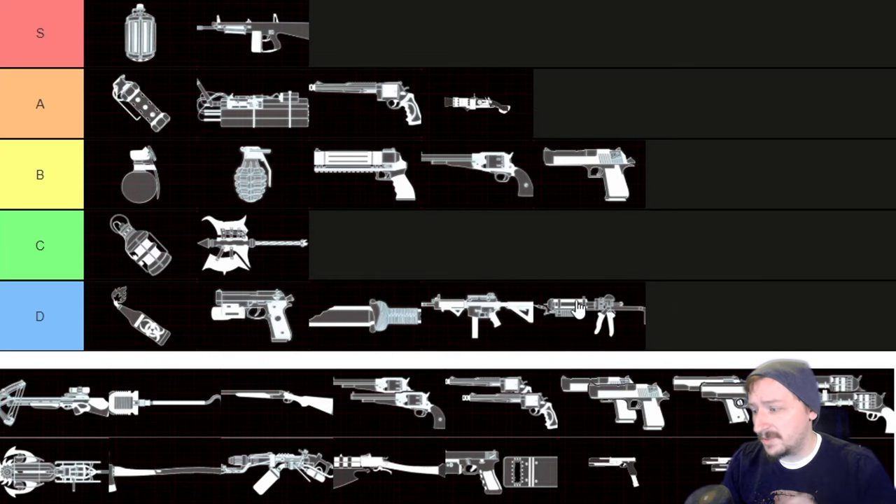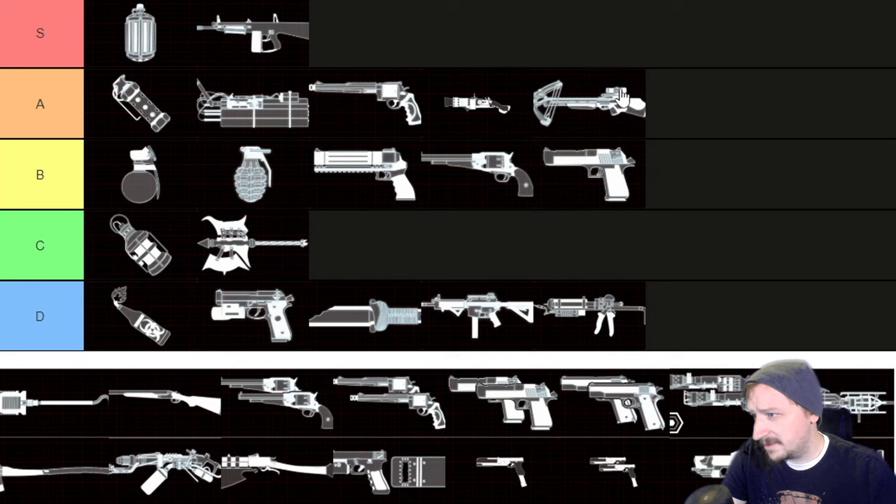Cock and Burn is D tier — this is probably the worst weapon to have on Survivalist. Firebug weapons just don't do well on Survivalist because you don't get any bonus from them. Without Firebug's perks the Cock and Burn is extremely underwhelming. The main thing that makes it strong on Firebug is that you get ground fires — without that, you're doing very little damage per flame. The Crossbow is pretty good though — I'm going to put this one up into A tier. It's cheap, does high damage, has long range, and you can have faster reloads with it.